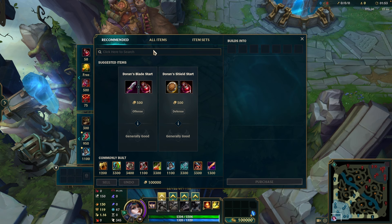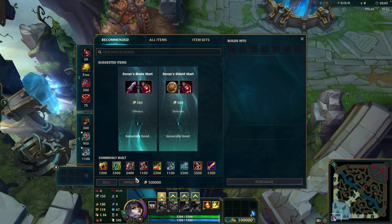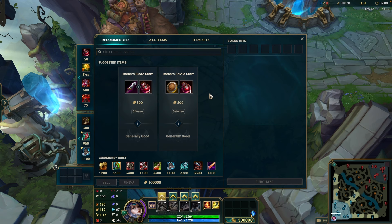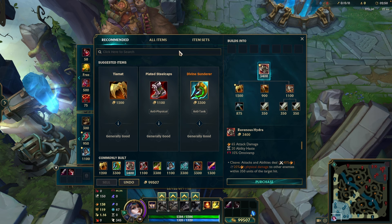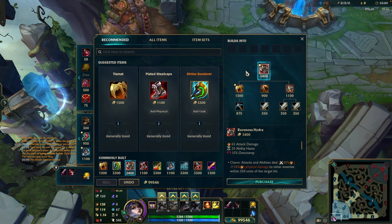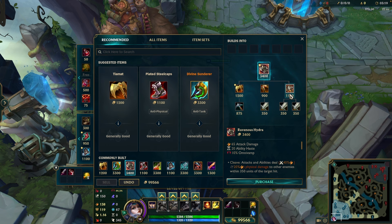For build paths, start with Doran's Blade or Doran's Shield depending on matchup. Take Doran's Blade in 90% of games — melee matchups where you'll be fighting and need lifesteal. Take Doran's Shield against high poke champions like Akshan, Teemo, or Cassiopeia. When combined with Second Wind, it keeps you super healthy during laning. After that, build Hydra first. It's been nerfed a couple times in the preseason, but the wave clear and how Fiora uses it make it a must-build. Depending on your first back gold, go pickaxe into full Tiamat, or two long swords into Warhammer first for a bit of cooldown reduction.